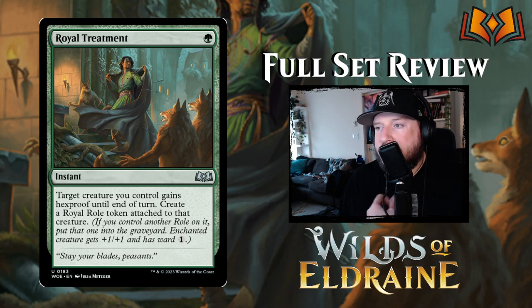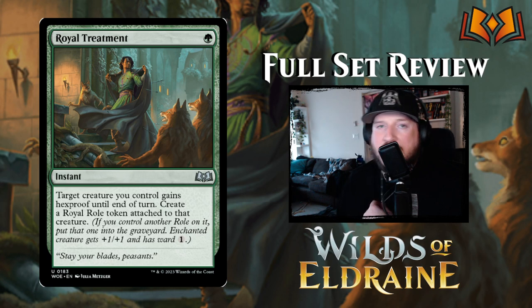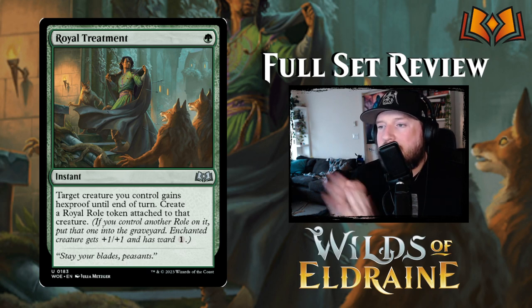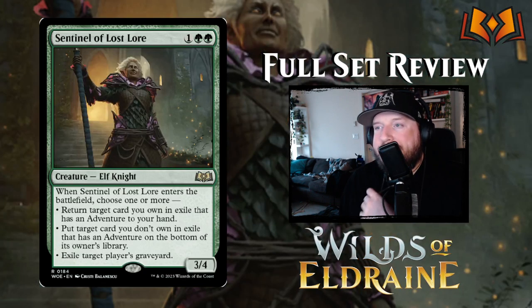Royal Treatment is one green for an instant — target creature you control gains hexproof until end of turn, and create a Royal Role token attached to that creature. One green for hexproof is standard, but they've added the Royal Role token as an iteration on that effect. Royal Role gives the creature plus one plus one and ward one, so it's an added benefit on top of the hexproof. I like this card quite a bit.